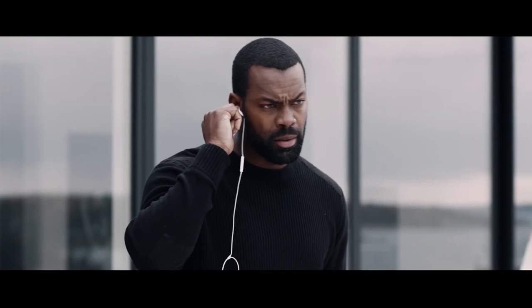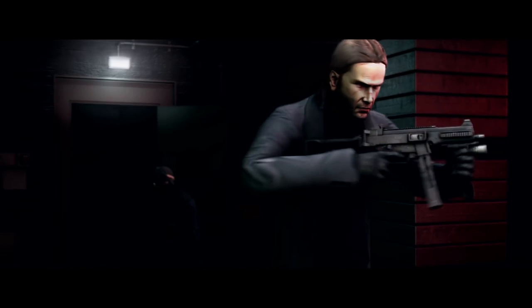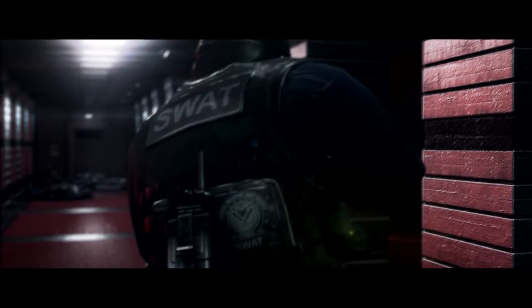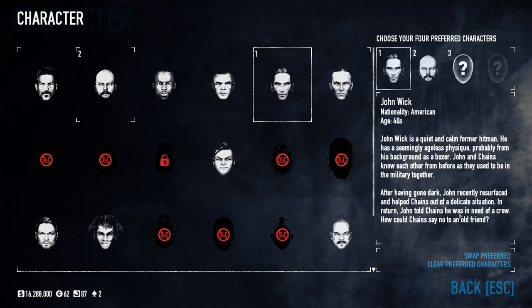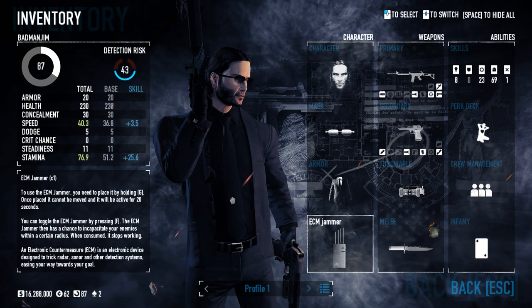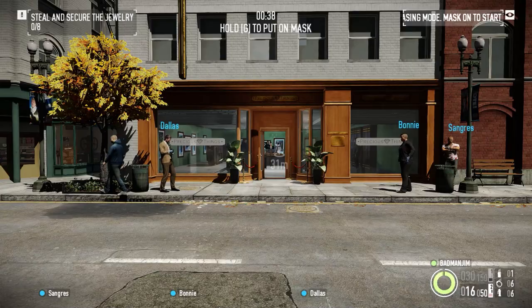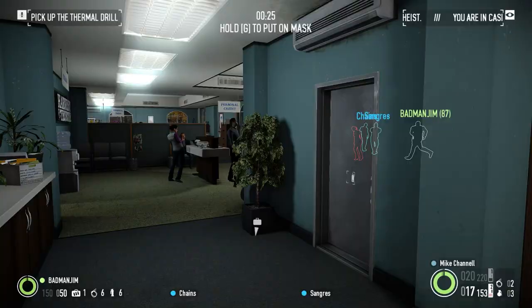As you'll know if you've seen the John Wick movies, Keanu character John Wick is a retired professional killer. That's why it's curious to see him switch careers from hitman to bank robber in heist simulator Payday 2, in which he turns up as one of the downloadable playable heisters. Still, I suppose there are plenty of transferable skills. And although John Wick does fit nicely into the world of Payday 2, someone might want to politely let him know that it doesn't matter how expensive your sunglasses are, they don't count as a mask when you're trying to conceal your identity while robbing a bank.